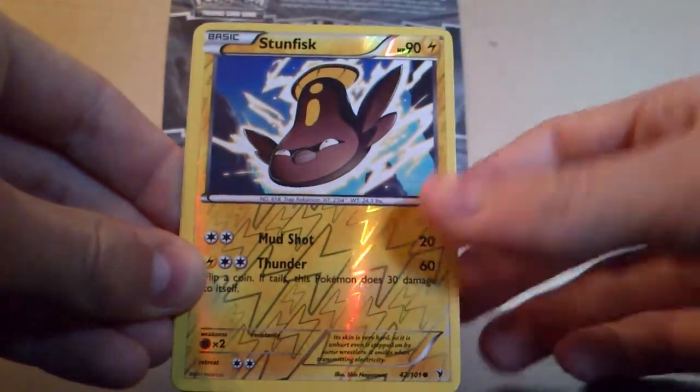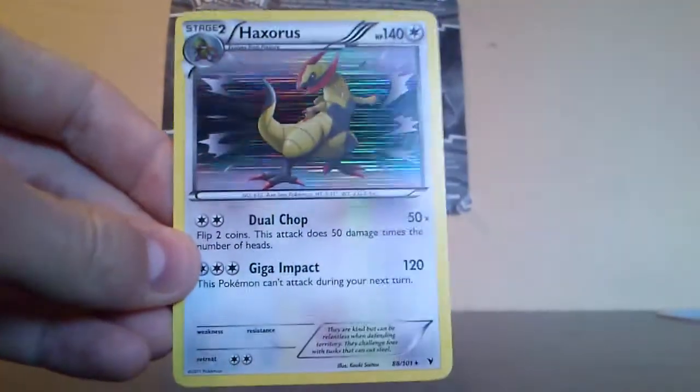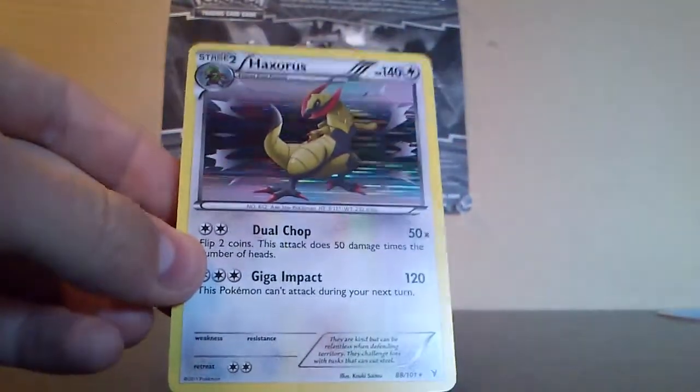Swadloon, Stunky, Scraggy — that's a common. And the rare is a Haxorus holo! That's a really nice holo to get. I really like that card.